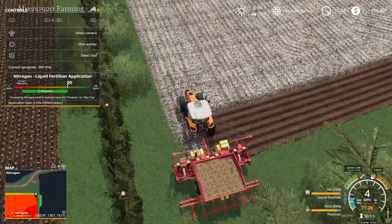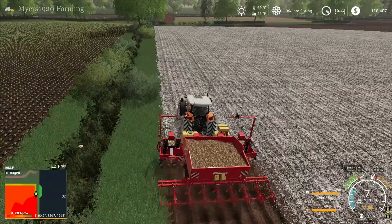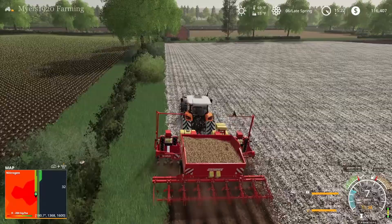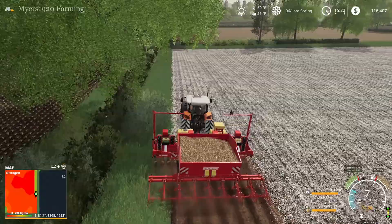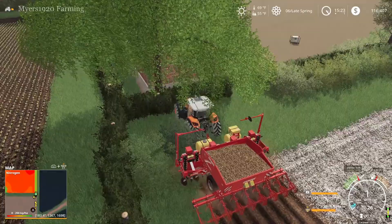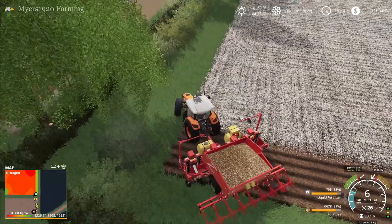I think this planter only plants at 7 miles an hour — yeah, it only plants at 7. Most planters do between 9 to 12 mph, so that's why potatoes take forever. That's why I didn't want to go with 3 meters. I'm going to skip forward to near the end rather than time-lapsing it, because even through a time lapse you'd be looking at a 15-minute segment. I'll just get it done and bring you back, then we'll look at the fertilization stages and check if the target has been met.